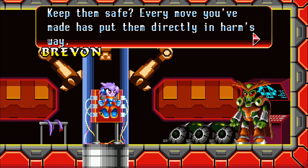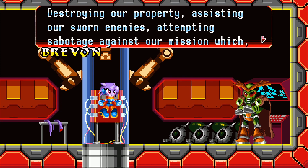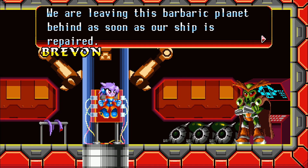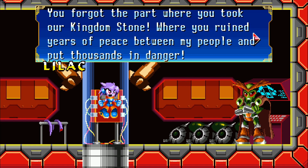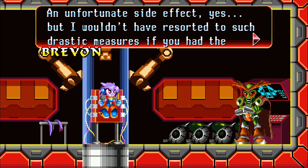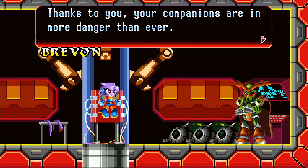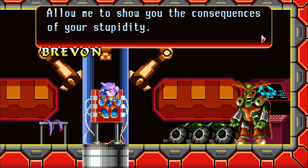Keep them safe? Every move you've made has put them directly in harm's way — destroying our property, assisting our sworn enemies, attempting sabotage against our mission, which by the way has nothing to do with your world. We are leaving this barbaric planet behind as soon as our ship is repaired. You forgot the part where you took our kingdom stone, where you ruined years of peace between my people and put thousands in danger. An unfortunate side effect, yes. But I wouldn't have resorted to such drastic measures if you had the common sense to stay out of our affairs. Thanks to you, your companions are in more danger than ever. Allow me to show you the consequences of your stupidity.